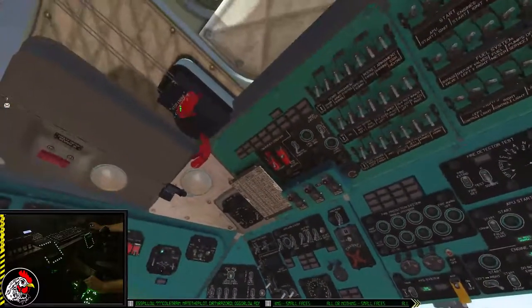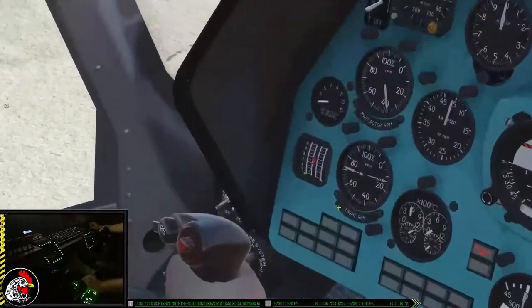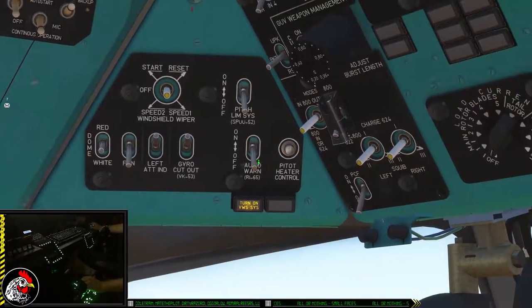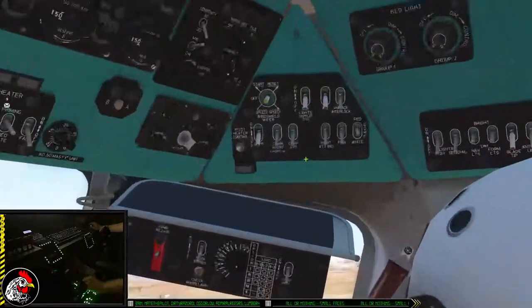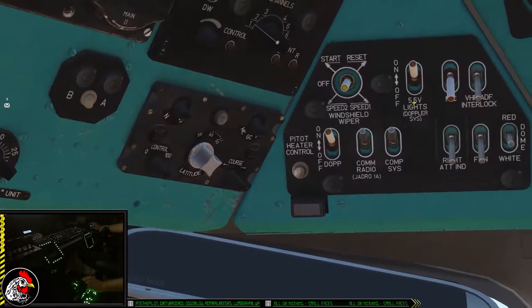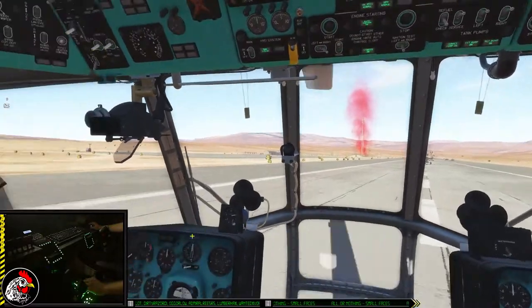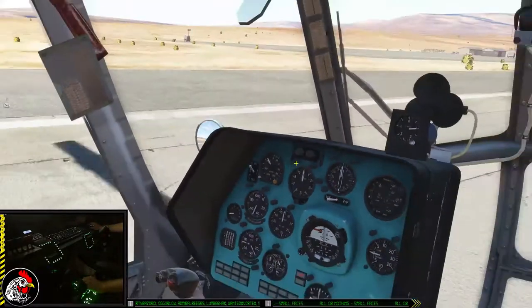A light pops back on — disengage the right engine stop lever and I'll see the right engine start to spool up. While that's happening I'll turn on my avionics: left attitude indicator gyro, audible warnings, pitch limiter, and on the right side the doppler system, communications, right attitude indicator, and my radar altimeter to give it time to do its built-in test.